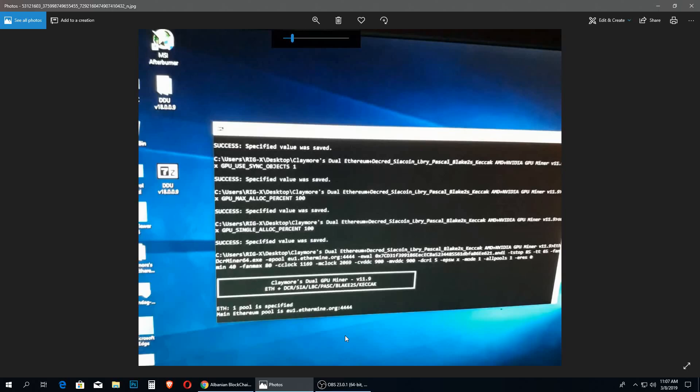If the problem still doesn't resolve itself, go ahead and uninstall your GPU drivers and reinstall them again, then try mining again to see if the problem goes away. Keep in mind that when uninstalling and reinstalling drivers, you have to close or disable any overclocking or underclocking programs — such as MSI Afterburner — before uninstalling, and keep them closed during reinstallation as well.